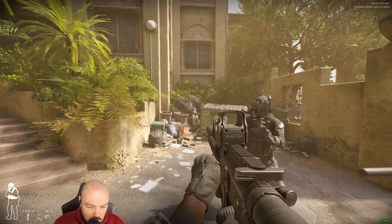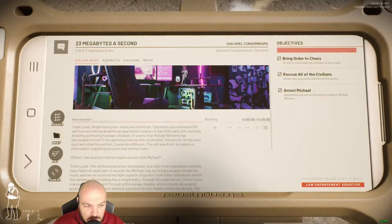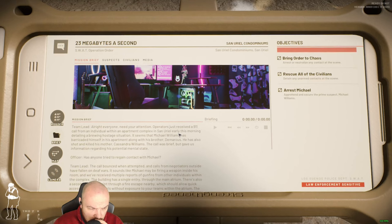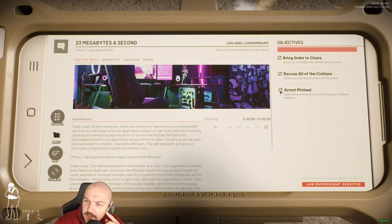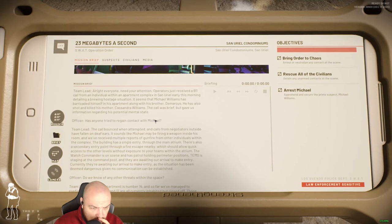Let's have a quick look at the briefing on the tablet. All right, objectives on the right: arrest or neutralize any contact at the scene; detain any unarmed contact; apprehend and secure the prime suspect Mickey Williams. You can click on 'suspect' at the top and have a look at him. Michael Williams has barricaded himself in his apartment along with his brother Demarcus. He has also shot and killed his mother Cassandra. The call was brief but gave us enough information regarding his potential mental state.